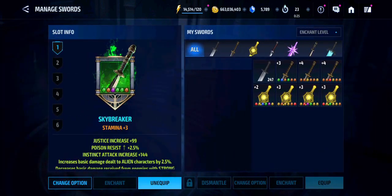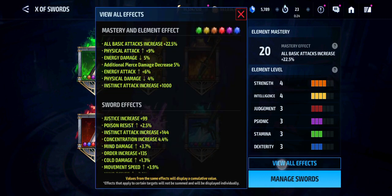For the Swords of X, I've improved them a little bit. Right now, I have 22% all basic attack increase, 5% energy damage decrease, 4% physical damage decrease, and 5% pierce damage decrease.